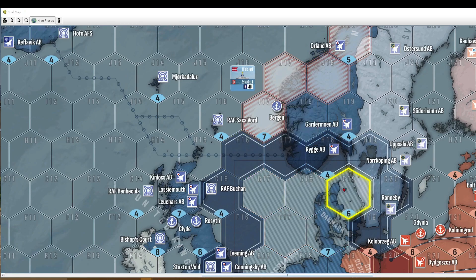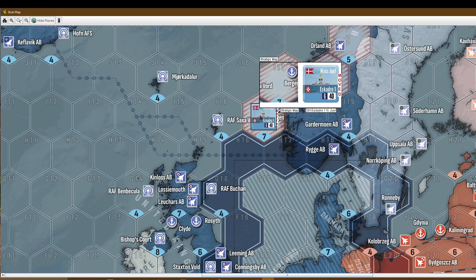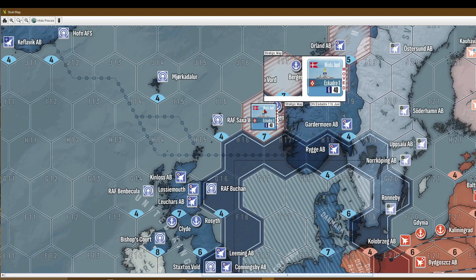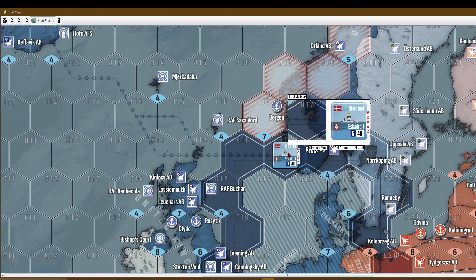The target is this place, the Skagerrak around Denmark. It's a Danish unit so it wants to go home. We will spend 10 points to get into this hex — it's an all open water hex on the strat map. Now we will spend 5 points to move into the transitional hex, which is called H17. So we have spent 15 points for now.